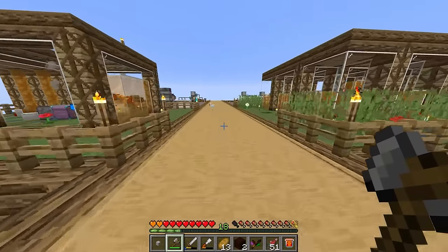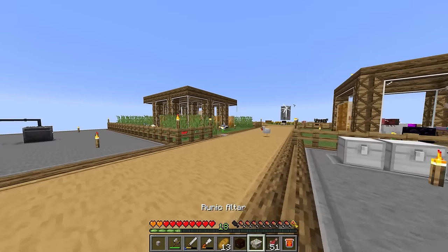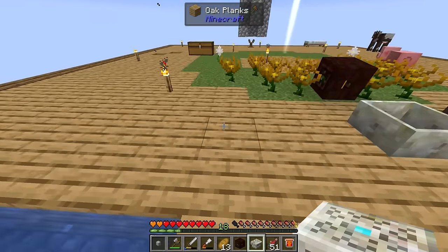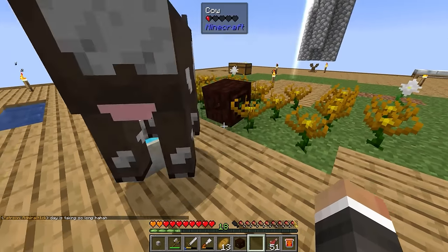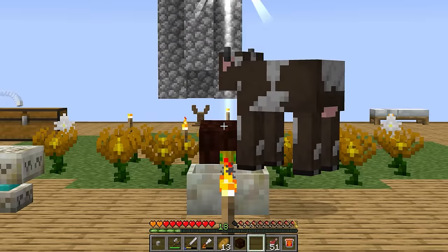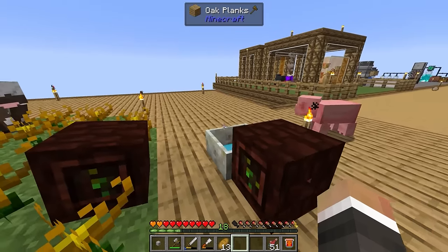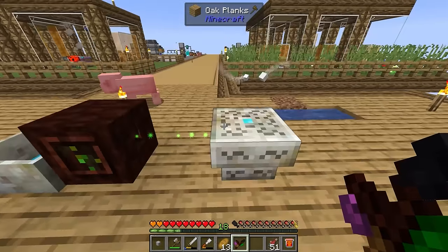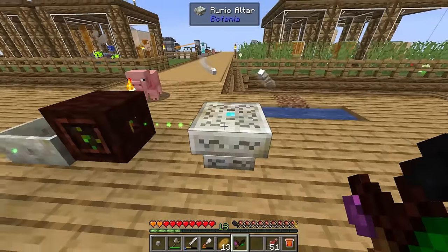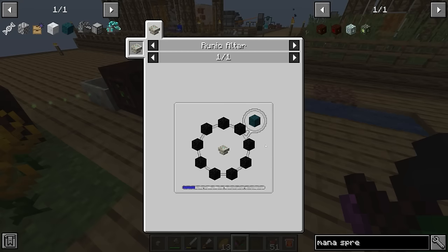We've got 19 diamond honeycombs — that should be 19 diamonds at a one-to-one ratio. We crank these in our manual centrifuge to get a diamond, then drop it into our mana pool to convert it into a mana diamond. With that mana diamond we can get the runic altar. In order to use this we want to get another mana spreader, which isn't too difficult to make. We have exactly enough living wood from the extra logs placed at the end of the last stream to get us the second mana spreader.